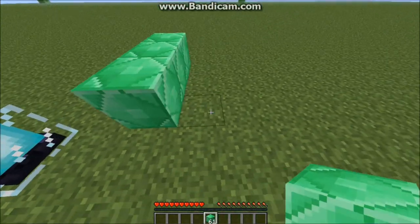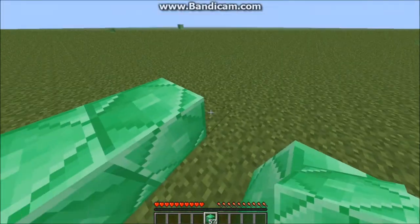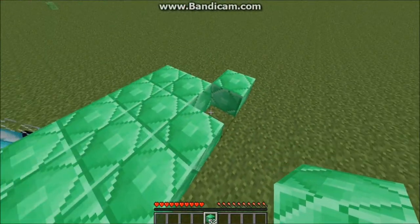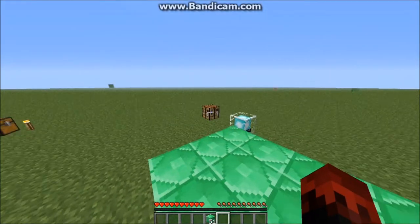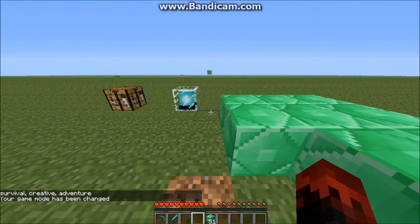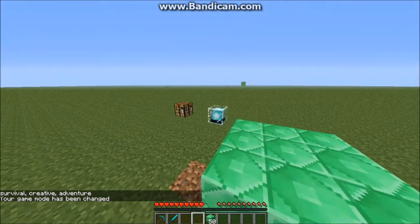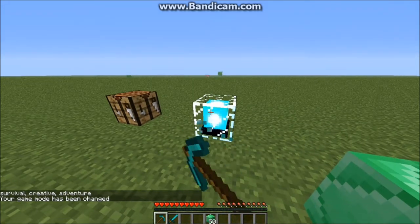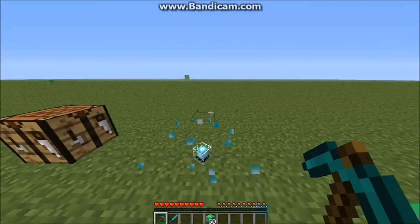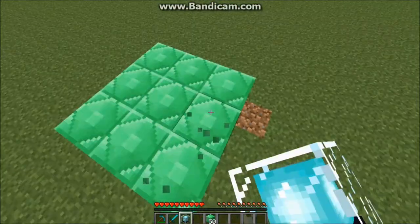To activate the beacon, what you have to do is make a three by three square. I'll break the beacon, harvest it, and then put it in a three by three. Let me grab a pickaxe and be right back.